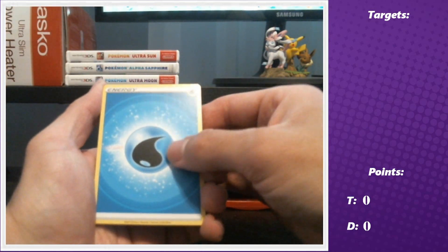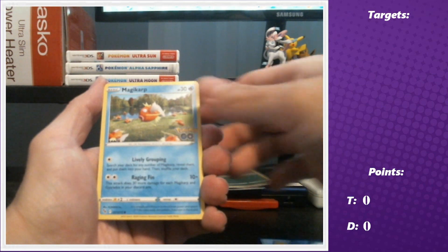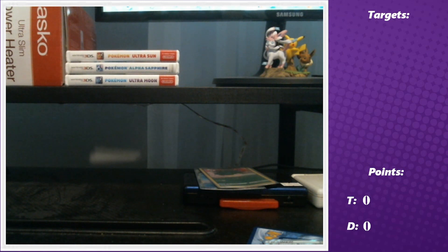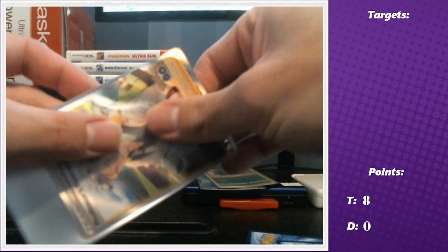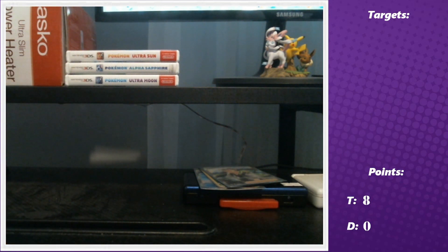Third pack: water energy, Lure Module, Solrock, Pheasant, Bidoof, Wimpod, Pidove, Magikarp, Meltan, Rare Candy reverse - and a Professor's Research full art! We don't have that yet either, so that's perfect. That's eight points for me total - four for the full art and four for the Radiant Venusaur, because Radiants are so difficult to pull in this set.